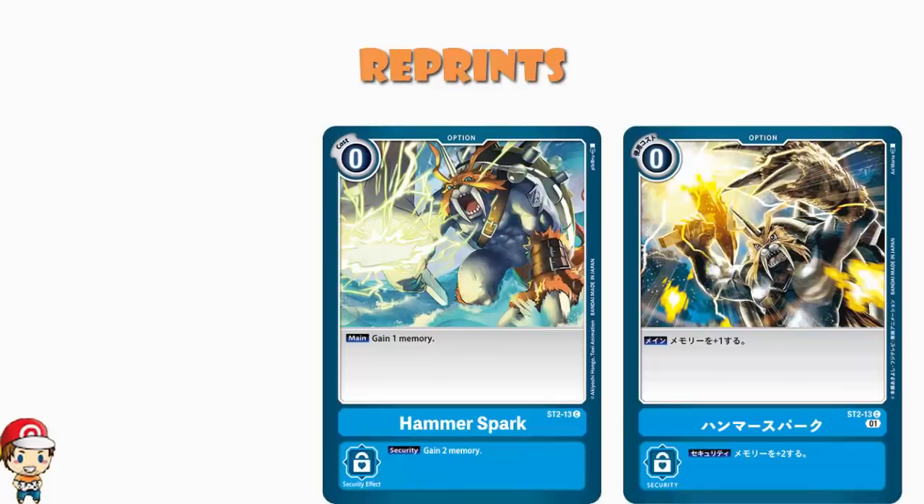We've actually got an alternate art reprint of Hammer Spark, which up till now has only been available in the original starter deck. It is a 0-cost card that gains you a memory, but if it comes out as a security, it gains you two memory instead. It is a really good option card that has seen a bunch of play in a bunch of blue decks. And now you get two copies in here. Although it makes me sad that it's not a playset, that's kind of cool.